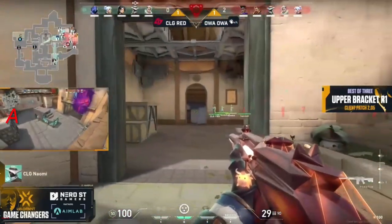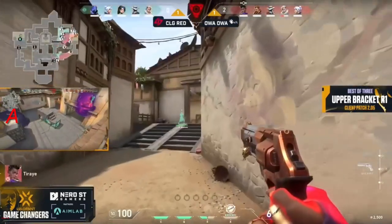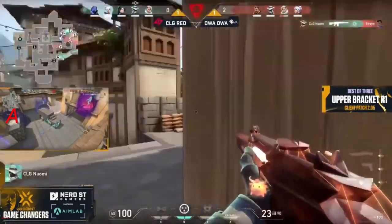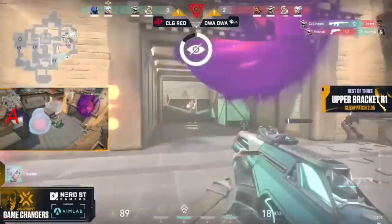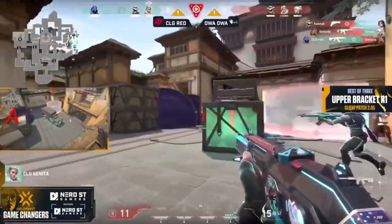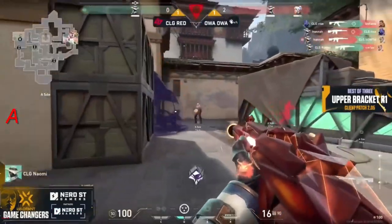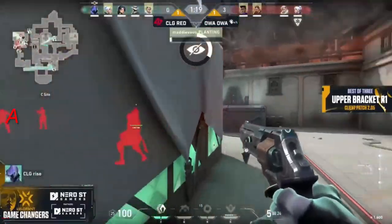Another nebula denies any retake from heaven. CLG Red has to focus towards spawn now and the flank, and it's going to be Naomi that wins it versus Ty Ray. Now the recon darts and cyber cages come out too, but it's still OA OA making it very difficult for CLG Red to retake. Naomi is left on her own, going for a half buy and trying to get something done.